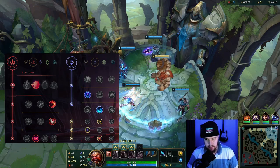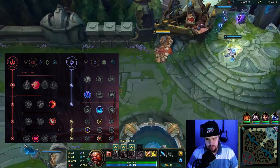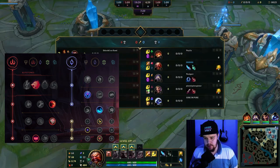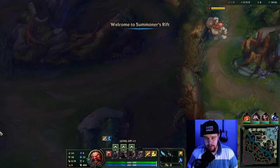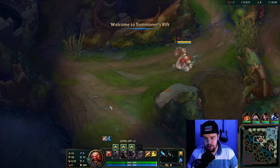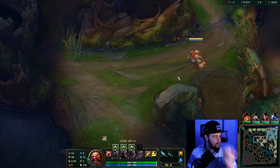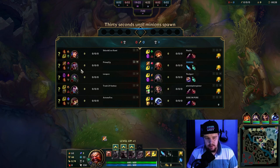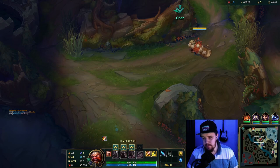All right, time for a beginner's guide to Gragas. This is a lower elo game, like lowish silver. I'm gonna show you some basic things with Gragas that you can do to get yourself a consistent lead and carry games pretty comfortably. I'm against Shaco, which matchup-wise is fine — Gragas has a really good time against Shaco because you can interrupt his Q with your body slam. This is probably going to be AP Shaco, so that's slightly better for me.